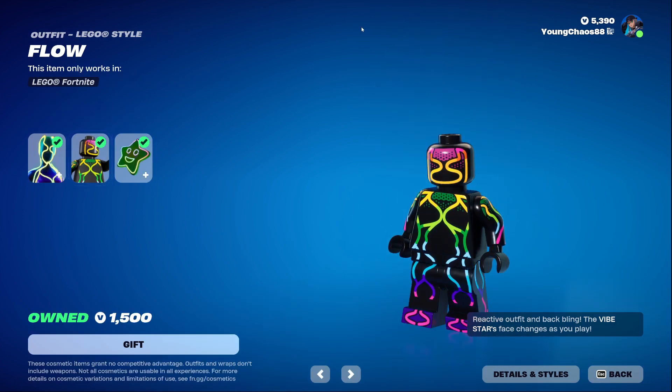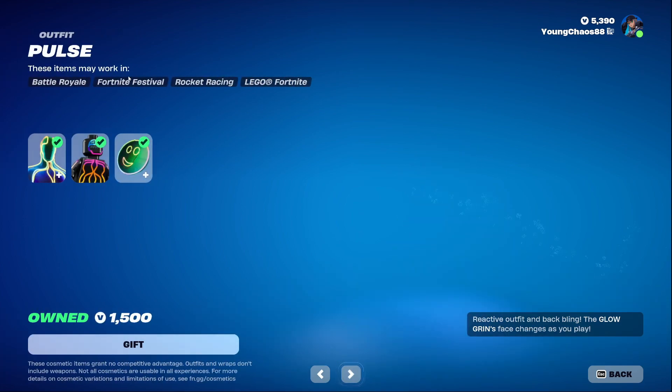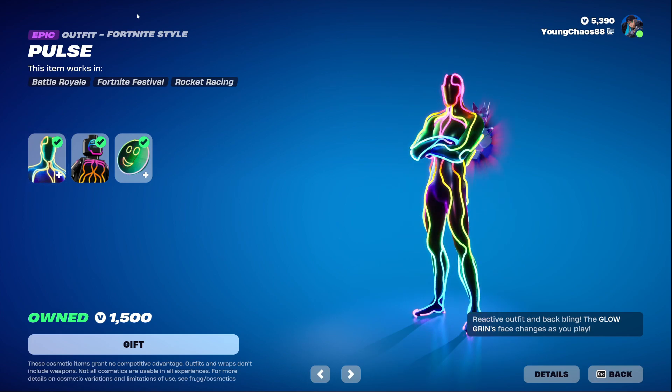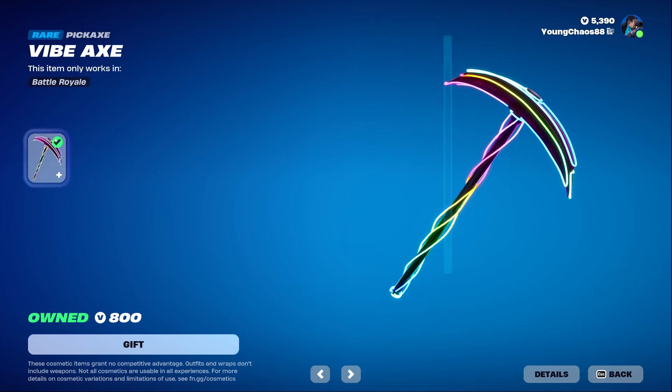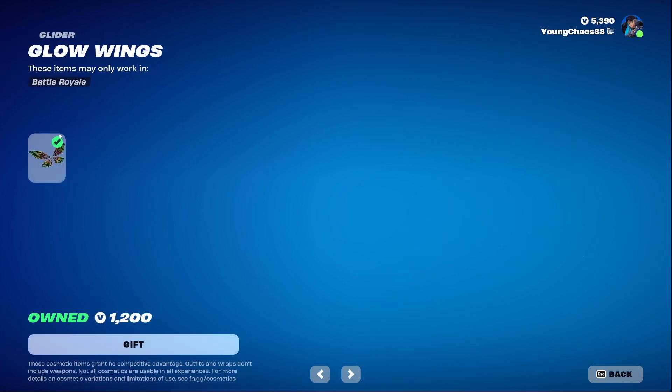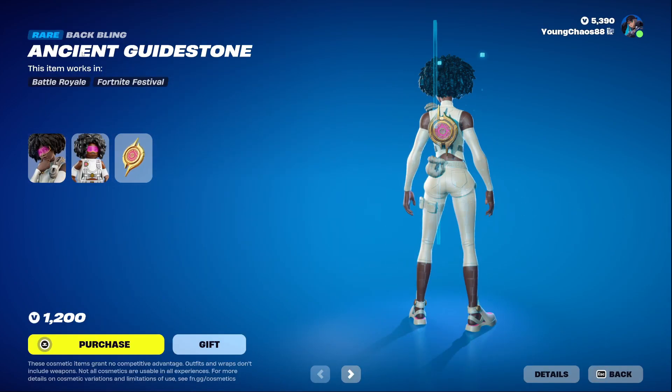Flow with the Vibe Star wrap is an epic outfit — the skin is reactive to your gameplay which is really cool. It includes the detailed LEGO style too. We also have Pullus with the Glow Grin outfit — both items are reactive just like the others and there is a detailed LEGO style. Buybacks harvesting tool is 800 V-Bucks.